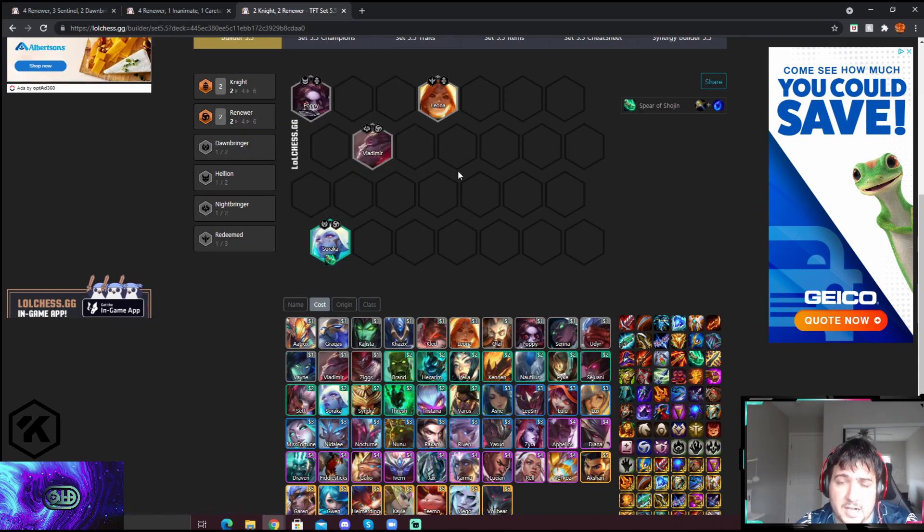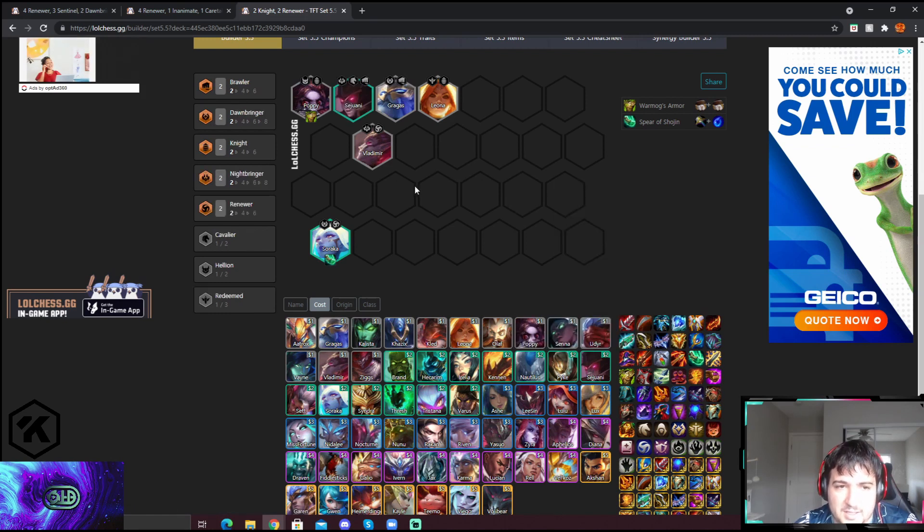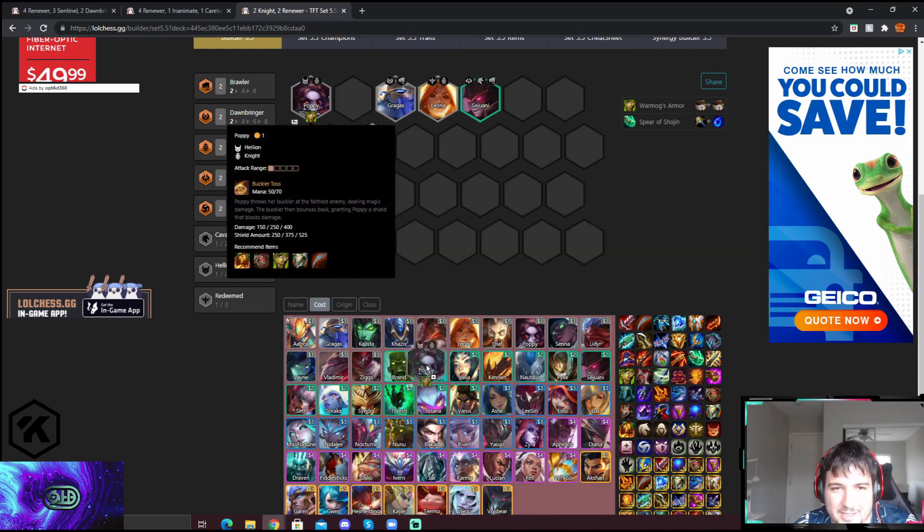The Warmog's can definitely go on Aurelia. At level 5, I would suggest adding a Dawnbringer — Gragas is a fantastic frontline unit that will be subbed later for a Renewer. After that, I like having the Cultist Janna because it gives you both Dawnbringer and Umbrella, and you have a very strong frontline with two good damage healers.